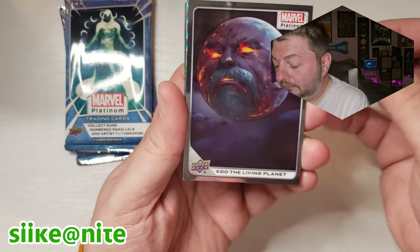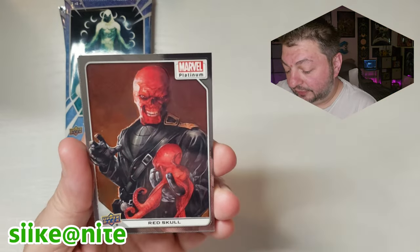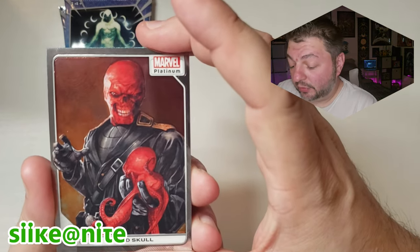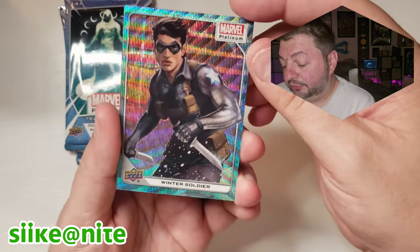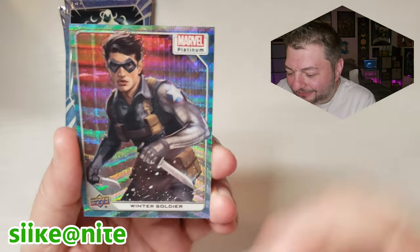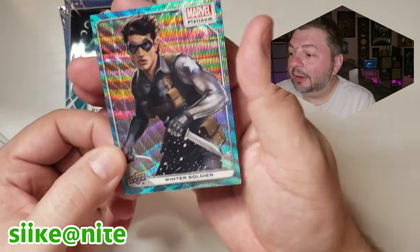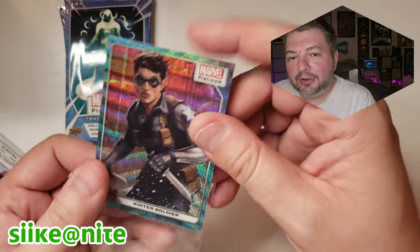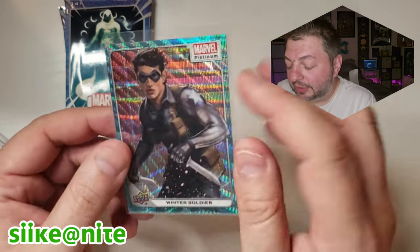We got Ego the Living Planet. Let's see what our Blue Surge is — whoa, Red Skull! That is cool, holding the octopus there — card number seven in the set, awesome. And our Blue Surge is Winter Soldier, Bucky Barnes — hey, that's cool. I like this character a lot. I'm so glad they brought him back during that Ed Brubaker run. That happened right around the time they brought Jason Todd back in DC too — funny that Captain America and Batman's former sidekicks both came back.